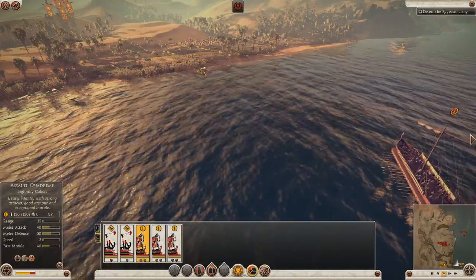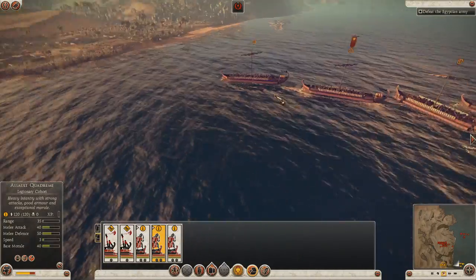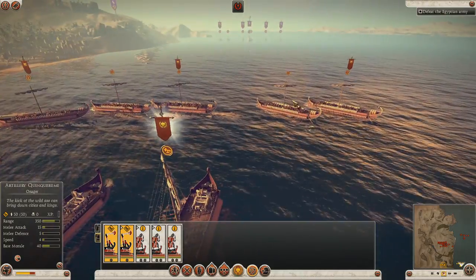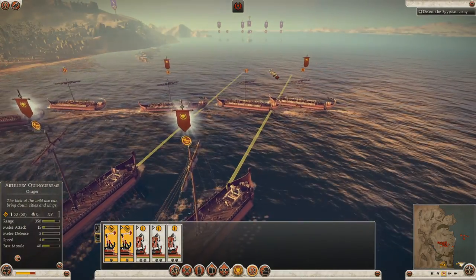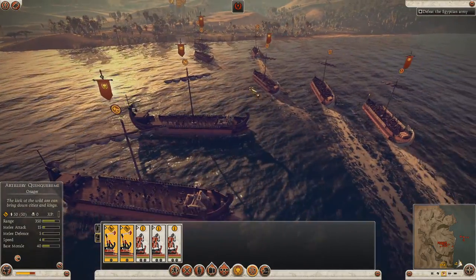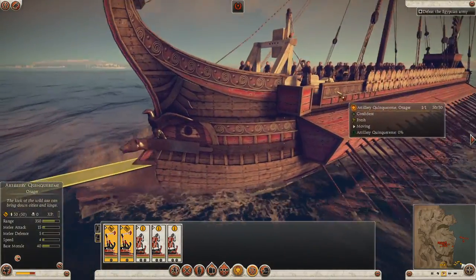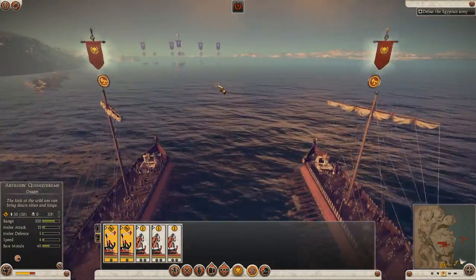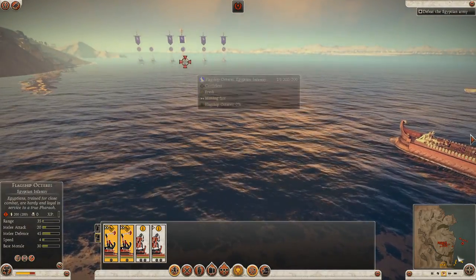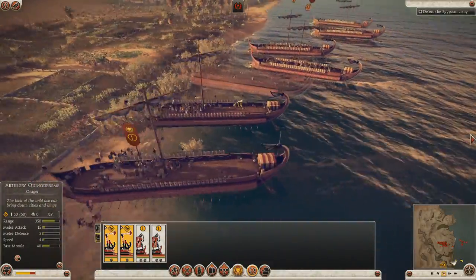Normally in any campaign map generated battle you would have that option, but the Battle of the Nile is one of the historical battles. So in this it's a set challenge effectively — you've just got to make the best of your initial position. So what I'm doing here is I've sent my troops off to land. I'm going to send these ballista crews up into the jaws of doom — they're going to be my sacrificial lambs but they're going to soak up a lot of attention from the enemy fleet so I can get my troops off unhindered.